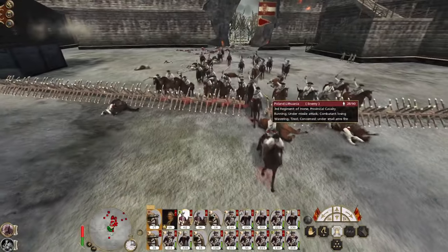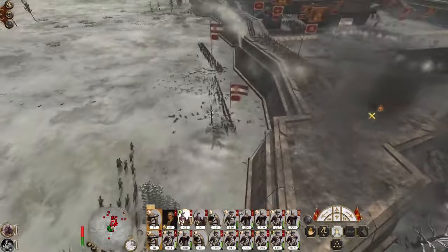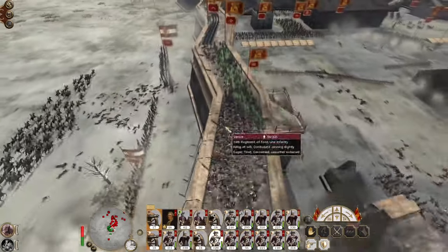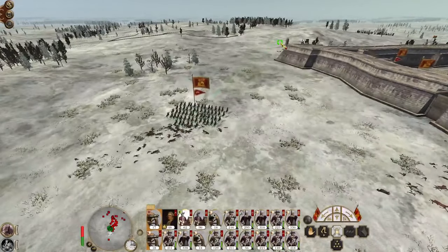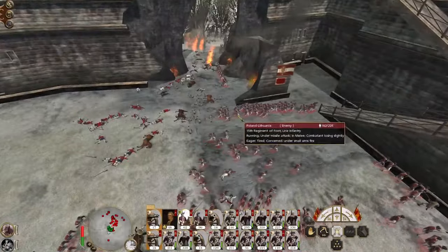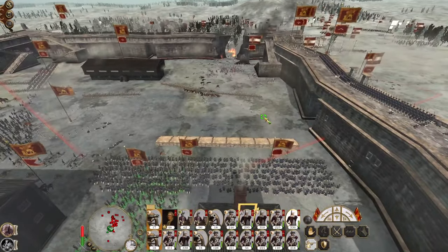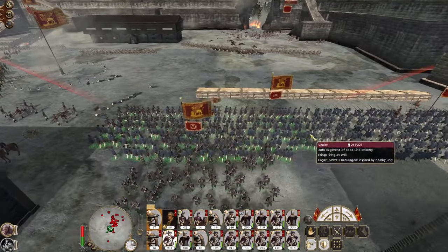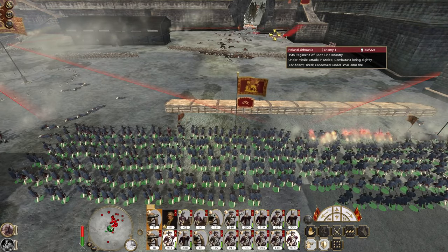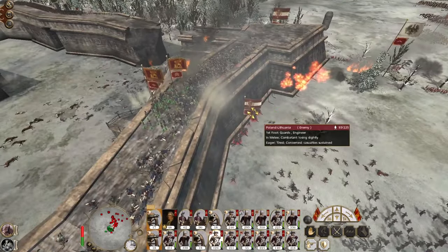Here comes enemy cavalry — this is what we wanted to see. So cost efficient. There's enemy cavalry that's formed diamond formation — they're going to chase me down. Regiment of the Lion infantry is going to try and scale. Enemy engineers are now trying to scale the wall.